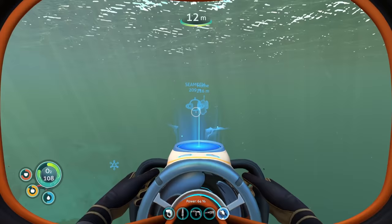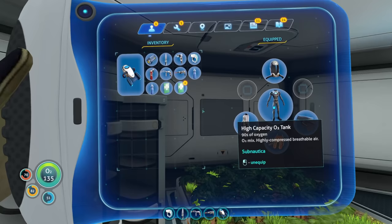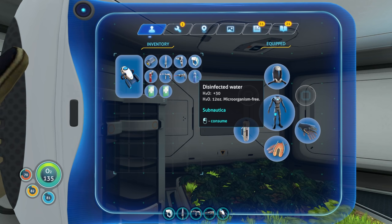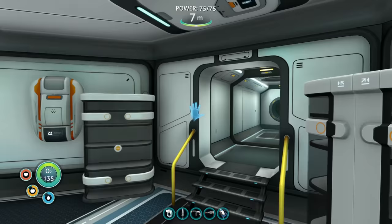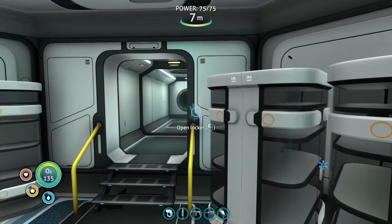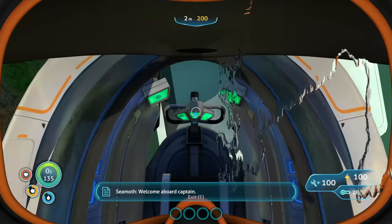Once we fix it, the radiation will slowly dissipate and we can go around without radiation suits. If you've never seen the Aurora fixed, well, it's gonna happen today. We're also going to unlock the prawn suit today, so if you're looking for the prawn suit — spoilers — this is how you get it. First things first, we have two health packs, some water, a battery, and a health kit — that's all we're taking.